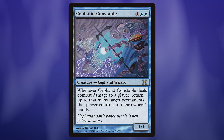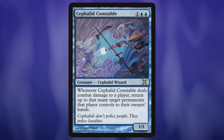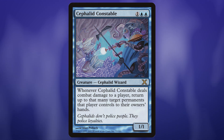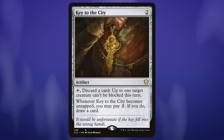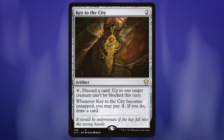I think Cephalid Constable is an especially interesting way to do damage, because if we can do damage with this — having a bunch of counters on it from Denry Klin — we're going to return a ton of permanents from our opponents to their hand. And it doesn't say non-lands. We can just suck all their lands back into their hand. We might want something like Key to the City to make it unblockable — and honestly, I'm happy to discard cards to draw anyway.